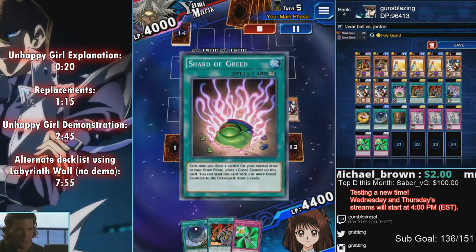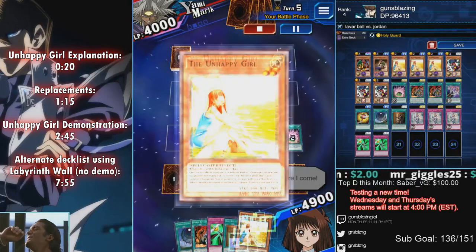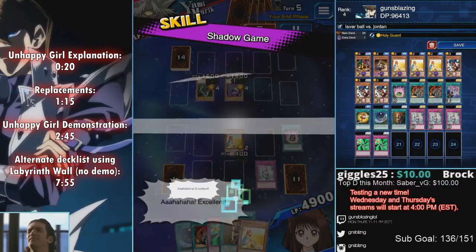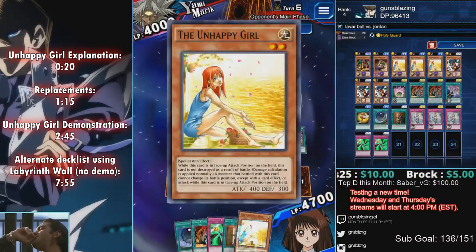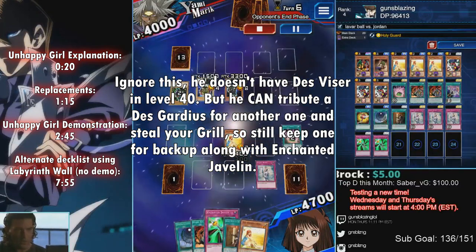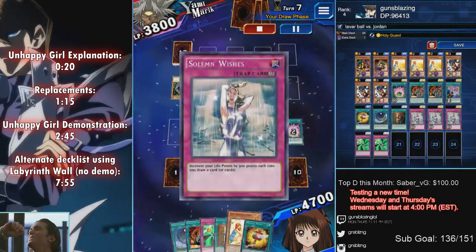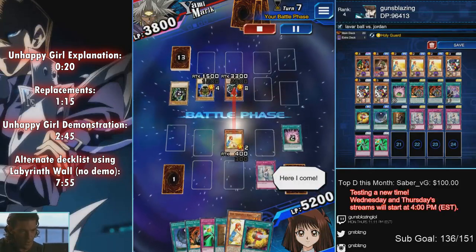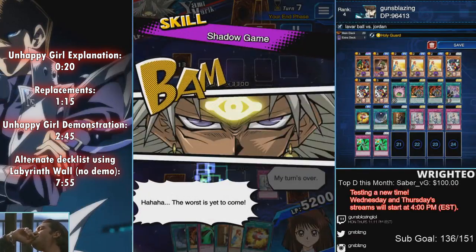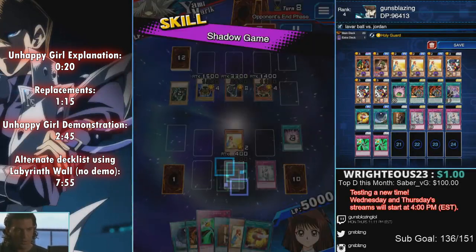The healing is keeping me at a safe amount of life points so he can't lethal me through spam attacking my Unhappy Girl. This is key: do not summon a second Unhappy Girl or else he will summon a Lava Golem by tributing both of your monsters. Keep the second one in your hand in case he summons Des Gardius, because it will destroy the Unhappy Girl you have on the field — so you need a backup. Also, Enchanted Javelin is for when he tries to attack you with his Masked Beast — you Enchanted Javelin it and lock it down.